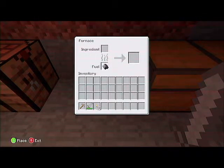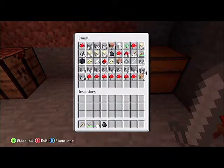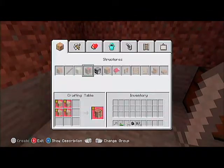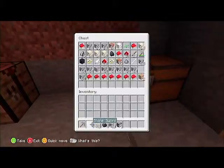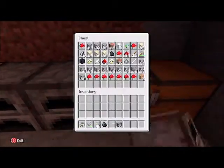And then you quickly switch to your sword, go back into the furnace. When you've broken the furnace, you go back into it and hold A on the item you want to duplicate.